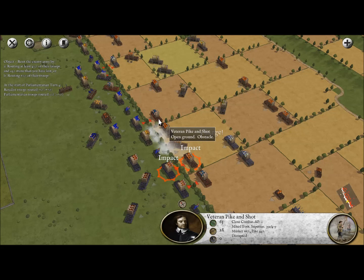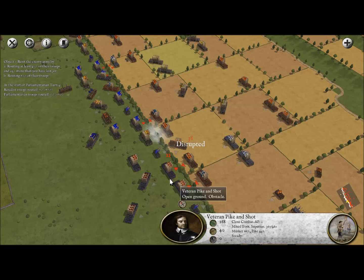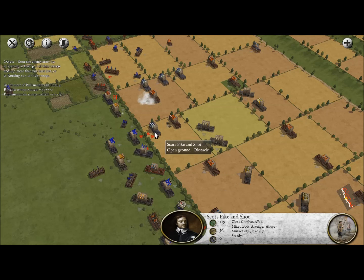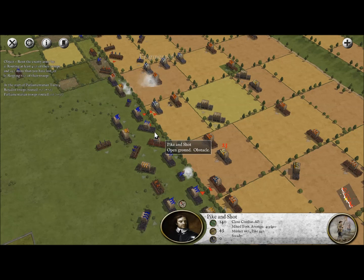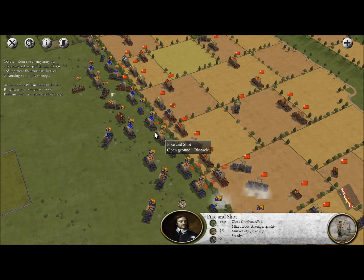We're actually getting more damage than we're dealing with our musketeers. We managed to disrupt a unit that charged us and killed 38 of their men — that was a pretty nice result. The enemy is moving forward well though, and I don't know how long that musketeer advantage is going to last.